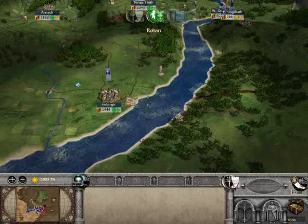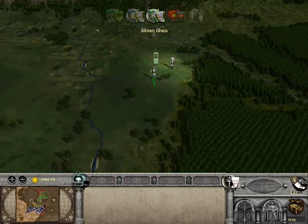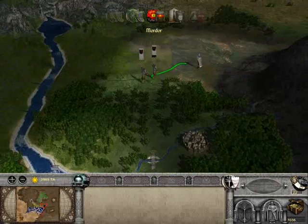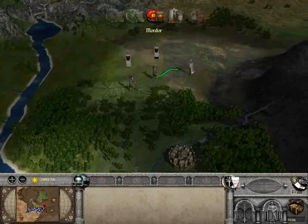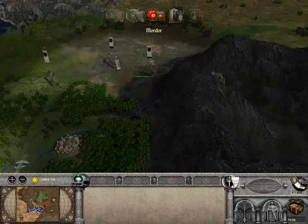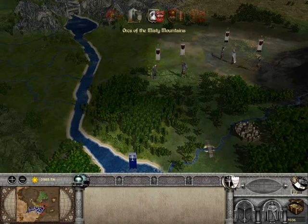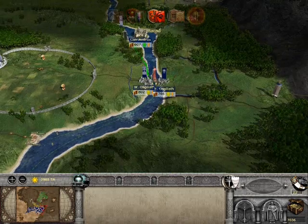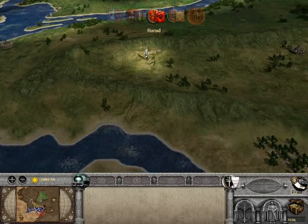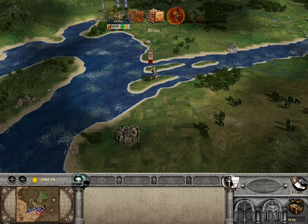Turn four. Hey, look — finally Mordor shows an army that's not marching towards us. Not that I'm really complaining or anything, but I thought we'd have a lot more trouble with them. What? Is he trying to bribe my generals? Oh look, another army coming towards us.